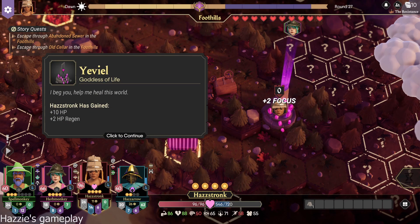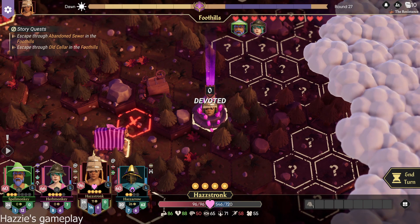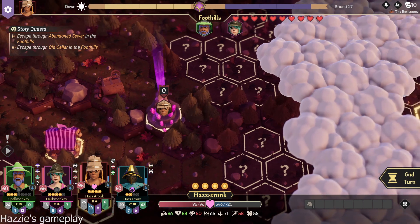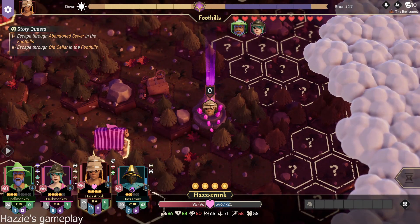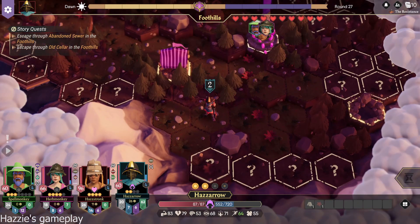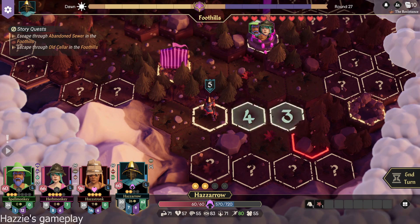I beg you, help me heal this world. We'll help. That's what we're here for. You have almost 100 HP now, so you're like a boss. Please roll well. Nice. Don't forget to pass off that armor to your tank when you die. Oh yeah.